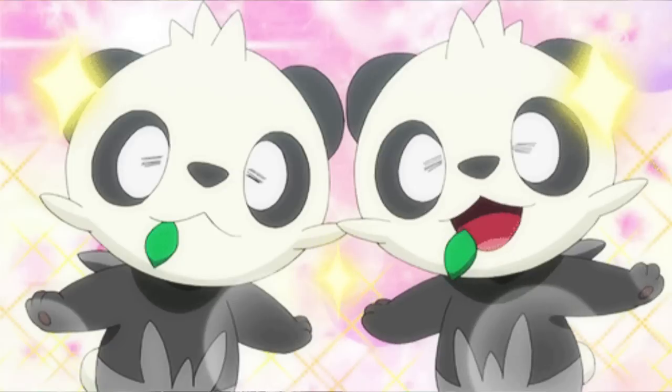The other unique thing about little Pancham is the way he evolves. His Pokédex entries talk about how he tries to look tough, but he just can't manage it because he's too cute. But get him to level 32 while there's a Dark-type Pokemon in your team, and BAM — Pangoro! It's cool because it's like the Dark-type was a bad influence on Pancham and made him a little more rough around the edges.